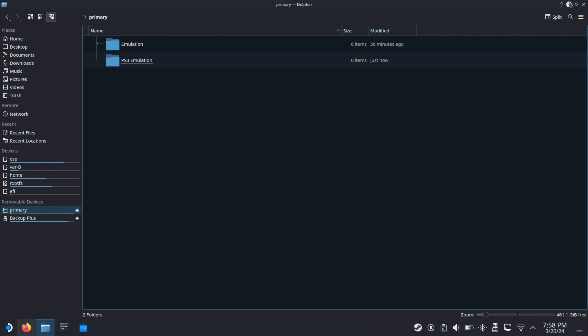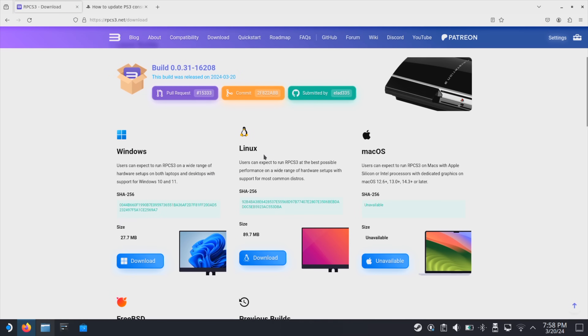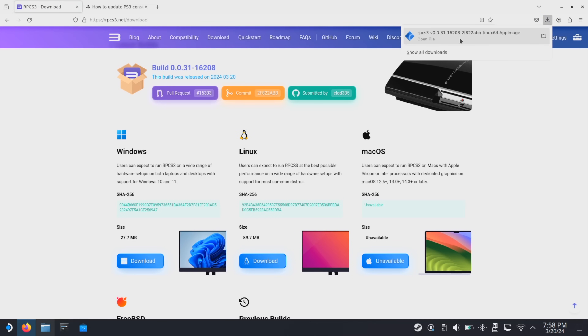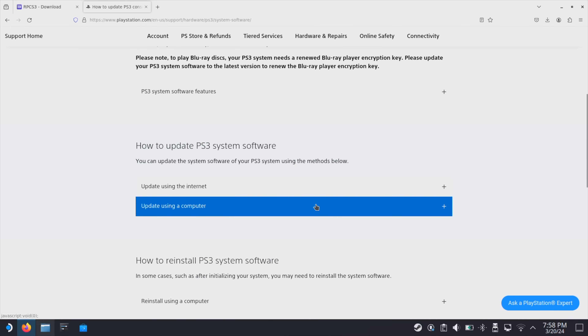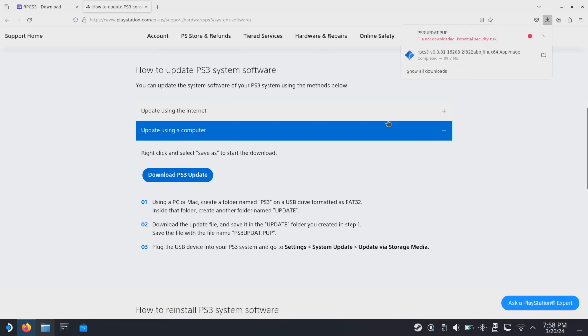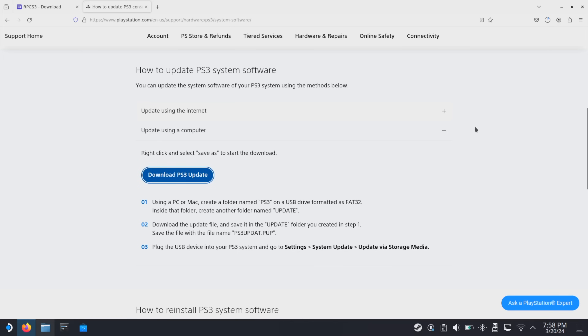The next thing we are going to do is download the RPCS3 PS3 emulator. Use your internet browser and go to the RPCS3 official website. Click Download from the top menu, then go to the Linux section and click Download. The PS3 emulator RPCS3 should download in just a few seconds. Then we need to go to the PlayStation website and download the PS3 system software update. Move down on the page, click 'Update using a computer', then click 'Download PS3 update'. Make sure you click allow download from the top right corner. It will take about 20 to 30 seconds to download. By the way, I have both websites linked in the video description.